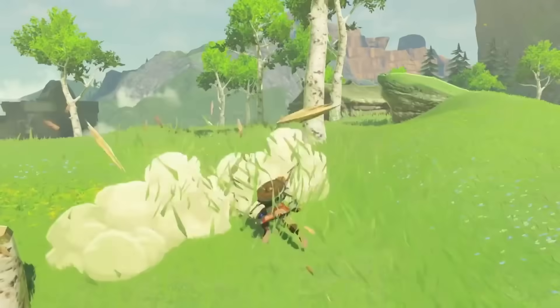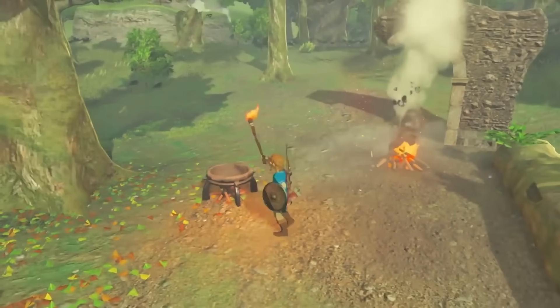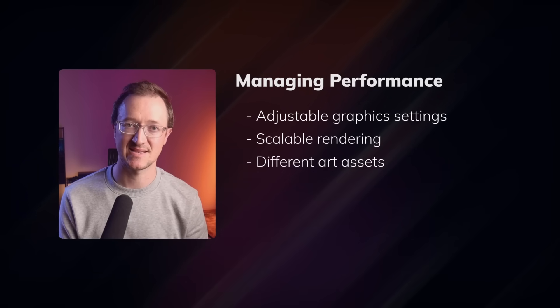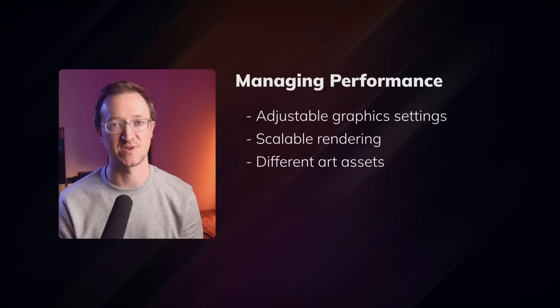You also need to think about performance differences per platform. The Switch has significantly less power than the PS5. You might target 1080p at 60 FPS on PS5, but on Switch you're aiming for 720p docked and 30 FPS — and that's if you optimize a lot. This means adjustable graphics settings, scalable rendering, and potentially different art asset resolutions for different platforms.